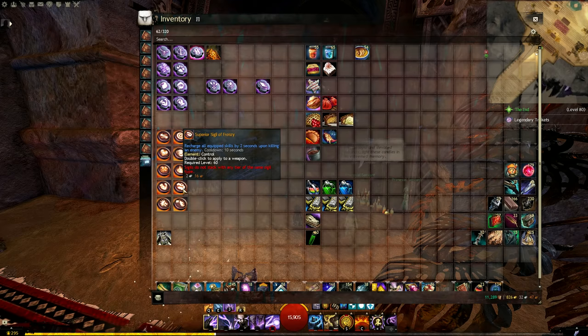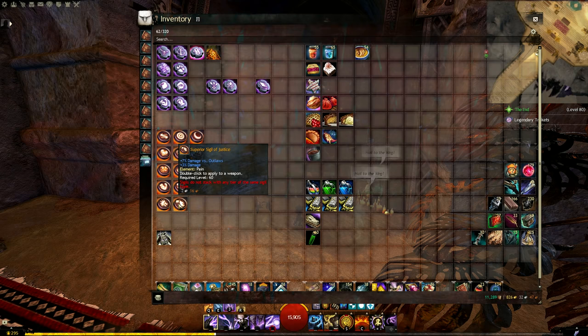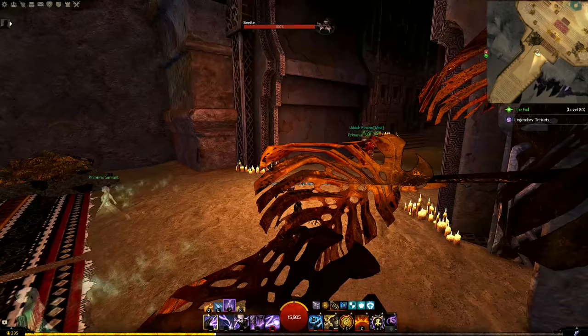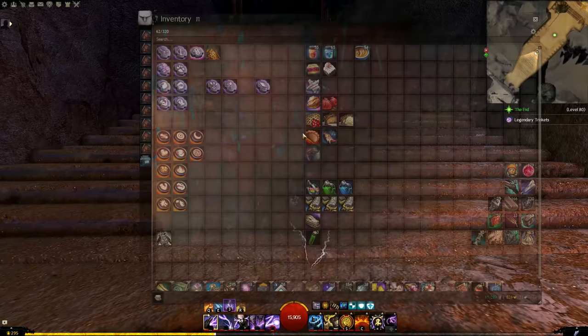Finally, there are slaying sigils — Wrath, Justice, and so on — which deal 10% bonus damage against specific enemy types. These are really good when you know what you're fighting. If you run build templates, you can swap these around situationally. Combine Night and one slaying sigil and you're on a 20% modifier just from sigils. That's all the most relevant sigils — let me know in the comments if I missed one.